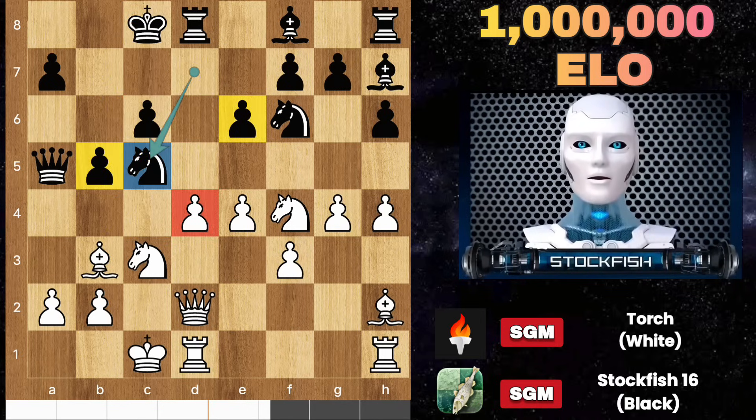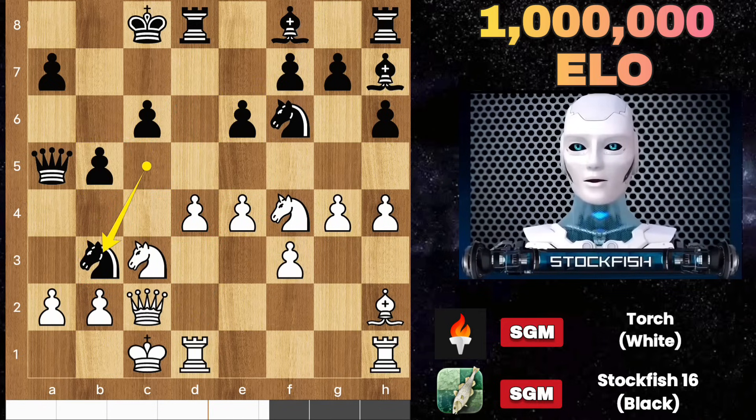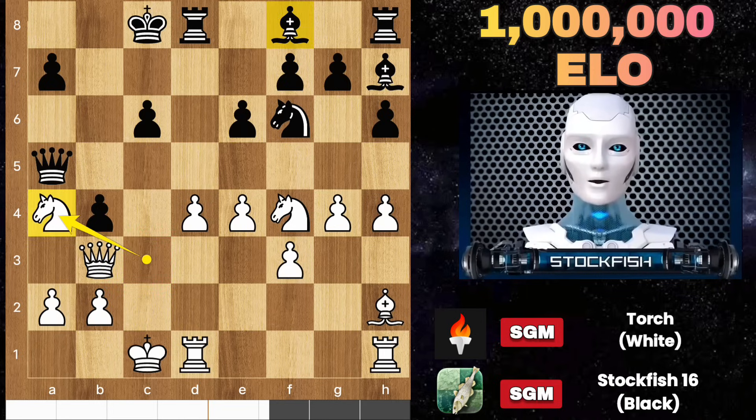Bishop runs, knight c5, taking advantage of the pinned pawn. e5 can be played to strike in the center — knight takes bishop is a threat, and b4 is also coming. Queen c2, takes, takes. Before attacking the knight, Torch could play knight a4. Let me show you the variation.